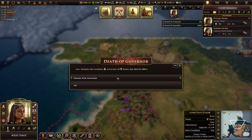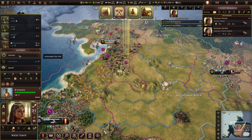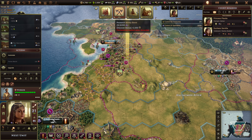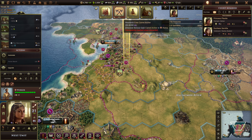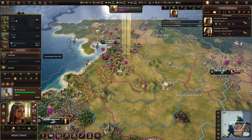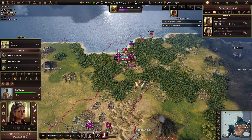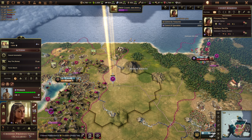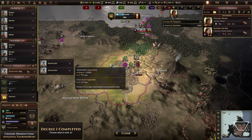I'll choose a new governor. We can automate. Research, heal, free camel archer — I'm going to go for that one. Free camel archer, and I'm going to automate. Next unit — automate. Where you have to produce, choose production. Let's get you a stone cutter.